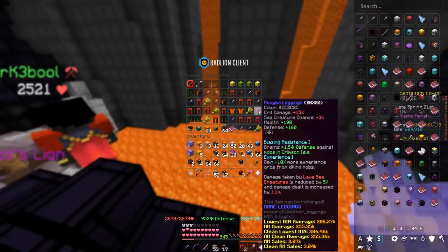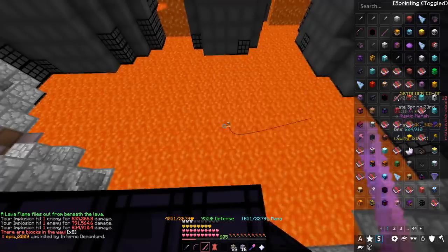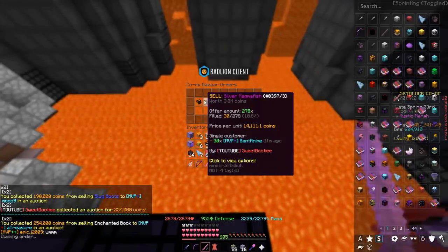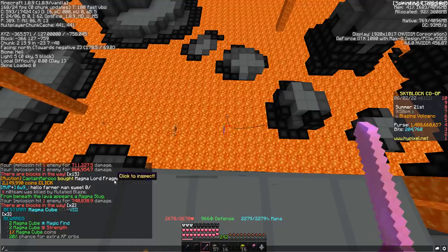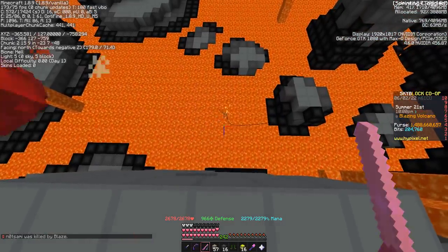I've got a couple items right here and a full ender chest page of items to sell — these are all drops from other random mobs. I'd say they all go for an average of about 200k, and when you get a lot of them, it kind of adds up. I'm going to start selling some of them, starting with the Moogma legging. That's how we get monies — and even more monies chilling in the bazaar.